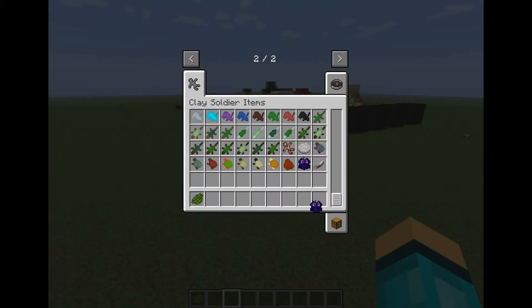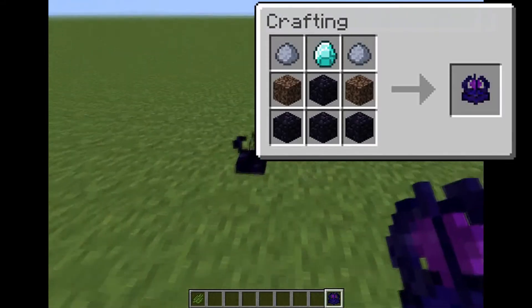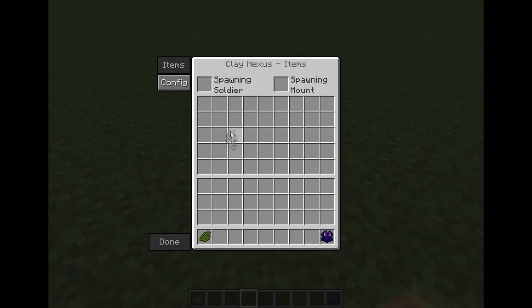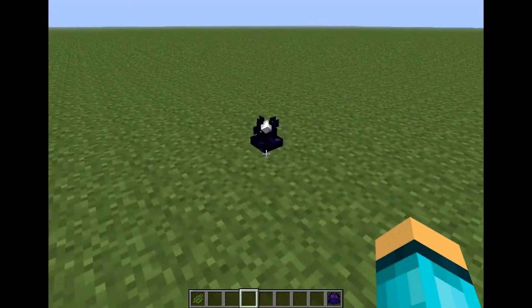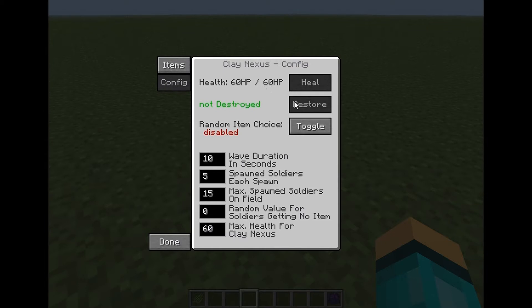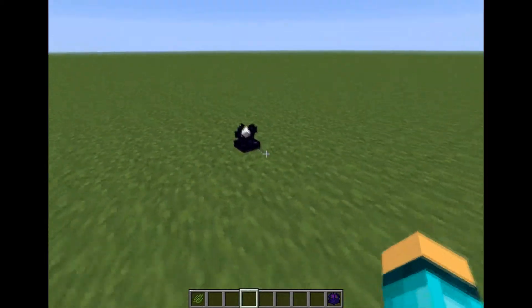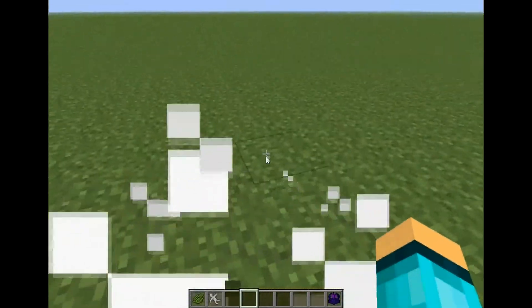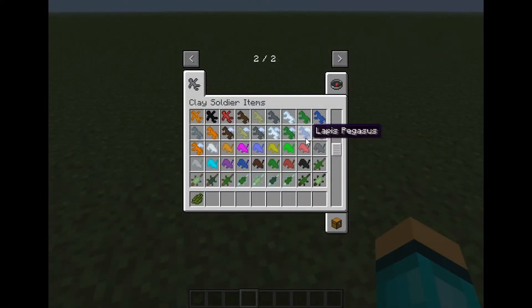You can also make the clay nexus, like this. And when you place it down and you put a clay soldier in it, bam — and then you do that, it'll start to spawn them, I believe. It's on items — enabled. Yeah, so done. It'll start to spawn waves, I believe. That's how the nexus should work, but it's not right now.